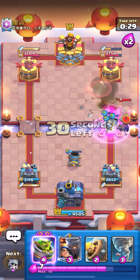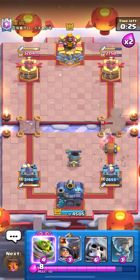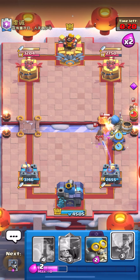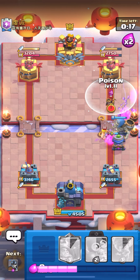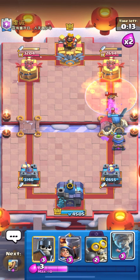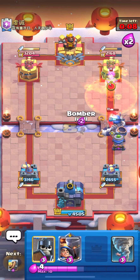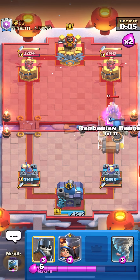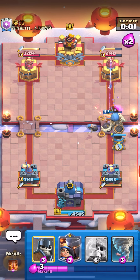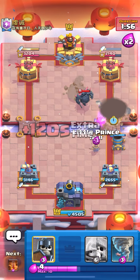I'm going to Poison that Little Prince. He got one Evo Bomber bounce and I'm way behind in damage. I'm going to Evo Bomber here — this is a perfect opportunity. He got back to his Evo Zap — really good Evo Bomber play. I'm going to keep up the pressure and distract the Bandit with my Giant Skeleton. Mortar shot actually killed the Bomber. I'm going to Poison the Little Prince — Mortar is going to kill the Little Prince. We're ahead in damage now!